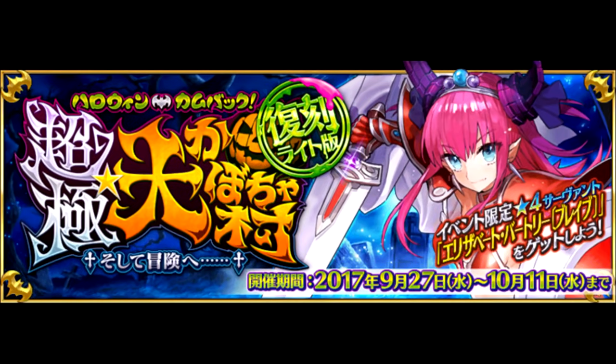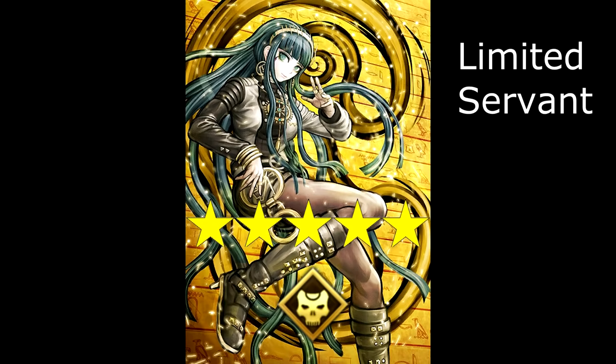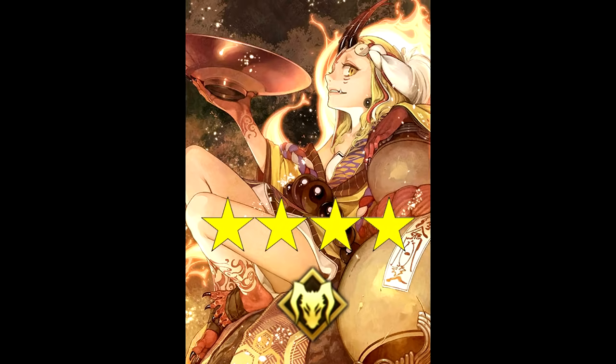Next up, we have a rerun of last year's Halloween event, which provides the 4-star welfare servant, Saber Elizabeth, as a reward for participation. The summon banner for the rerun includes the 5-star Assassin Cleopatra, as well as the 4-stars Lancer Vlad, Caster Nitocris, and Berserker Ibaraki Douji.